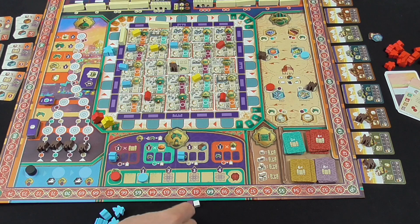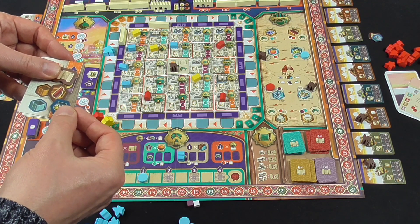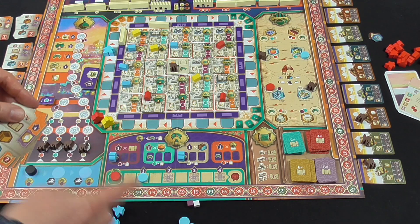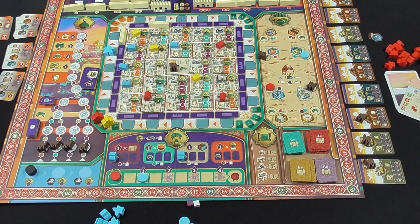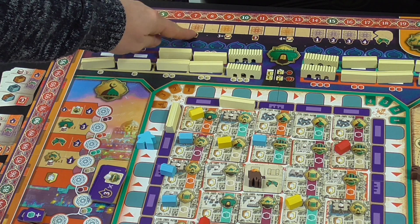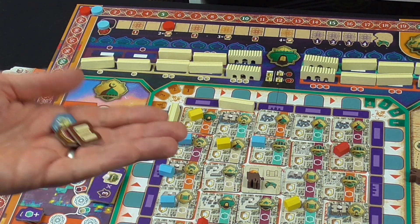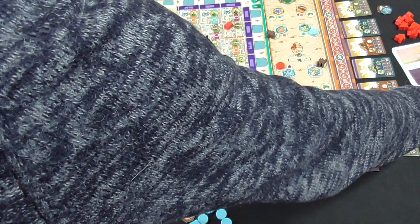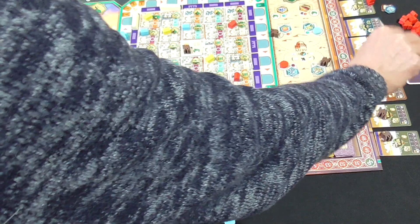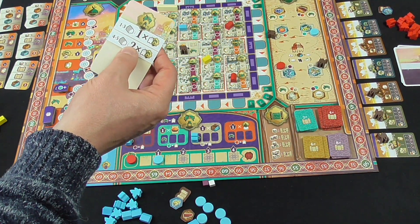We could start fulfilling contracts - I've actually got enough to fulfil one of these contracts. I've got a scroll, a rare good, and a common good, and I've got a cube to pay the resource. But this is a level two contract and I don't yet have enough influence to start earning level two contracts. So I'm just going to bank these for now. We'll let the AI - the corrupt magistrate - do their fourth card, which is going to be the palace. That's the one we were expecting to see.